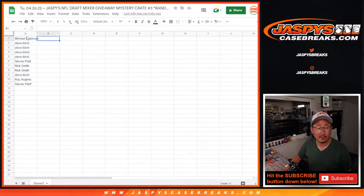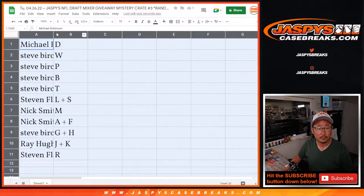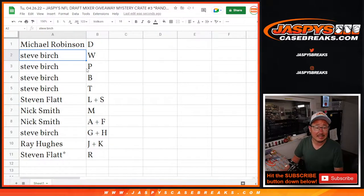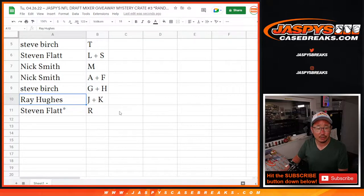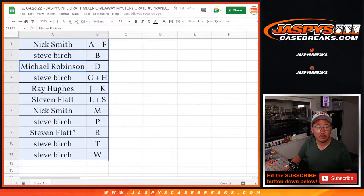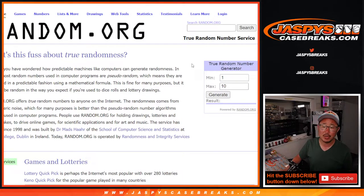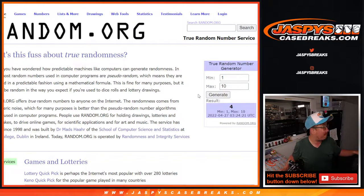And we're going to generate a number for the box as well. All right — Michael with the letter D, Steve W, P, B, T. Stephen Flatt with L plus S. Nick Smith with M, A, and F. Steve Burge with G and H. Ray with J and K. And Stephen Flatt, last Bob Mojo, letter R. Let's alphabetize these. We're going to switch over to the true random number generator, one through ten. We've done box two and seven already — we stickered all those boxes beforehand. So let's generate a number, and that's going to be number four. We still have four available, so box four coming up.